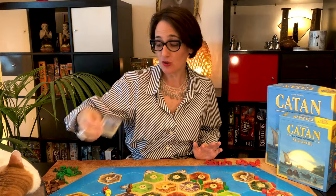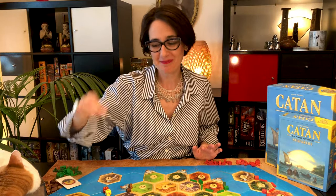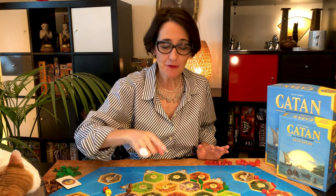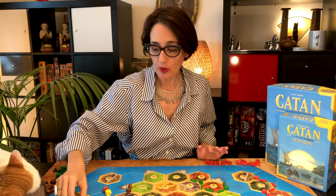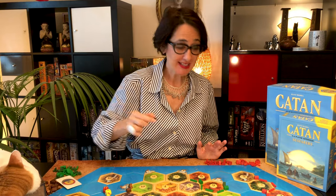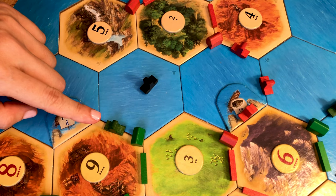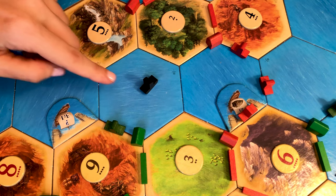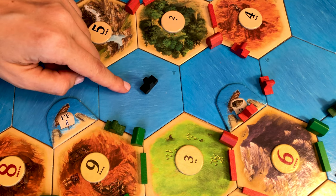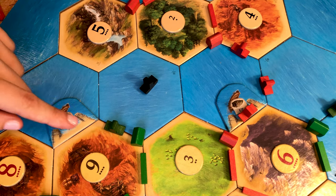When you roll a seven or play a knight card, you decide whether you move the thief or the pirate — but not both. If you move the thief, it's exactly the same as in the Catan base game. When you move the pirate, you place it on a sea hex. If a player has a ship adjacent to that hex, the pirate may steal one resource — only one, even if a player has more than one ship or there's more than one player around that hex.